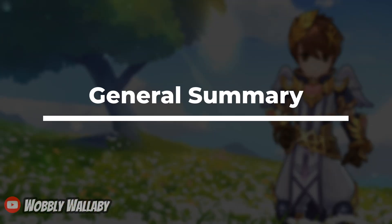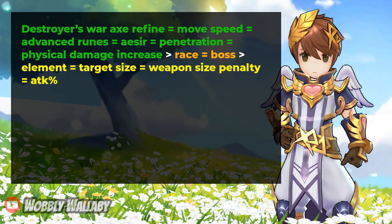Here's my summary from the code walkthrough. For high modifiers: Destroyer's War Axe with refine level, movement speed, advanced ruins, Acer Monument, penetration, and physical damage increase. For medium modifiers: race and boss. For low modifiers: element, target size, weapon size penalty, and attack percentage.